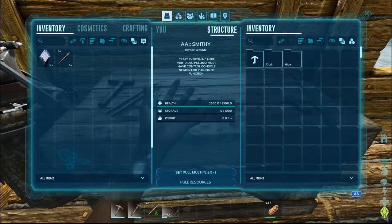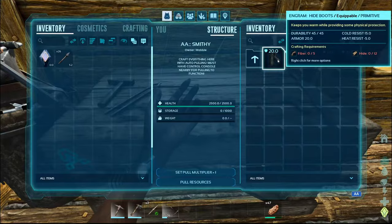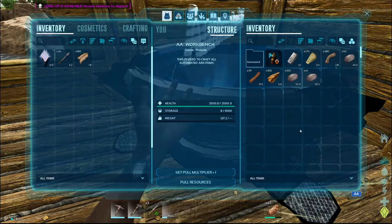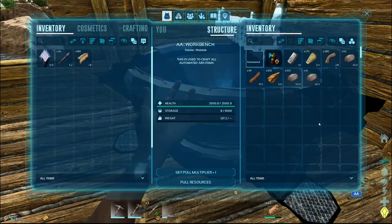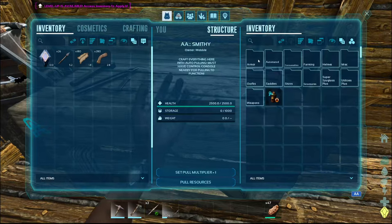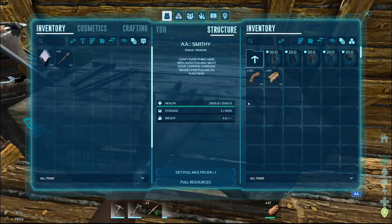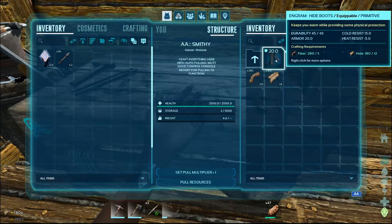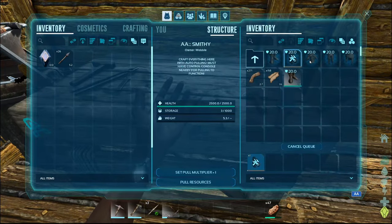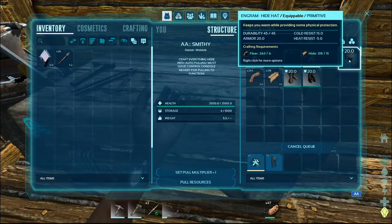What else we got in here? Oh, we can make hide. We do need armor — we need much better armor. We do have hide and fiber. Take that. Boots. Gloves. Shirt. Pants. And a hat.